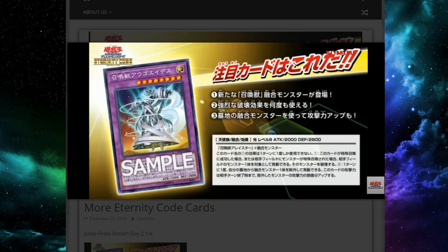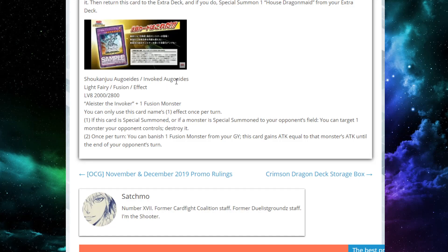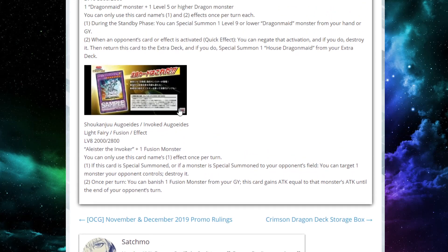We also just got a new Invoked Fusion monster revealed. I believe last night, if I'm not going crazy. It's pretty good — this is it right here. It's called Invoked... Agodees? I don't know, but it's pretty cool.